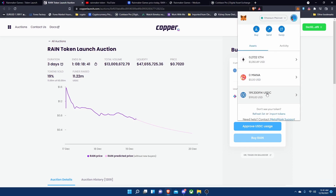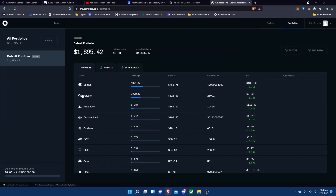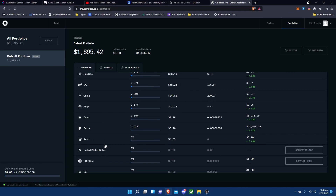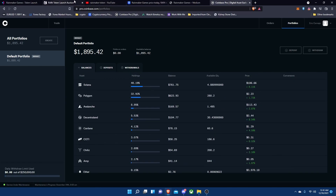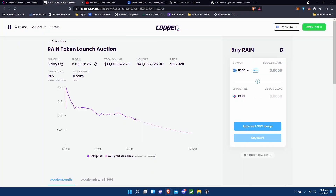Now that you have your USDC in your MetaMask account, you also want to make sure you have Ethereum in there as well — same process: buy Ethereum and send it out to your MetaMask account. You need the Ethereum for the gas fees, so that's why you need it.